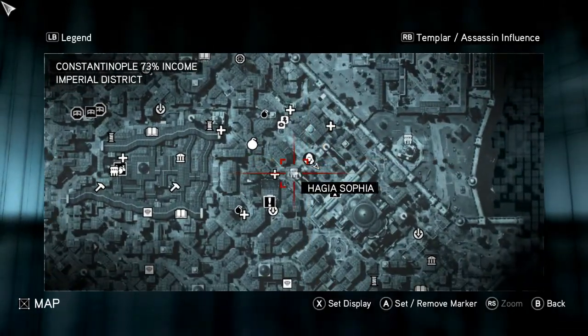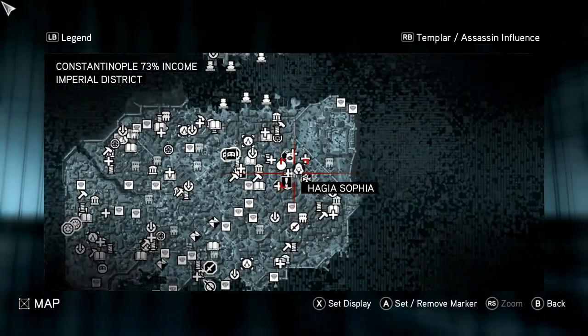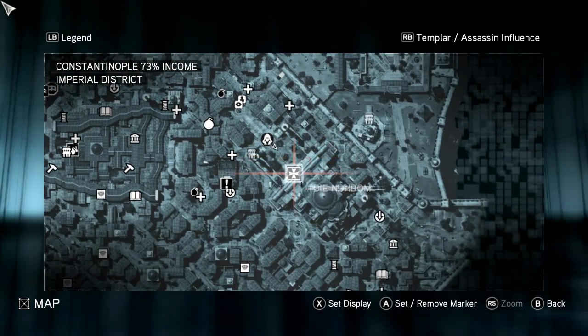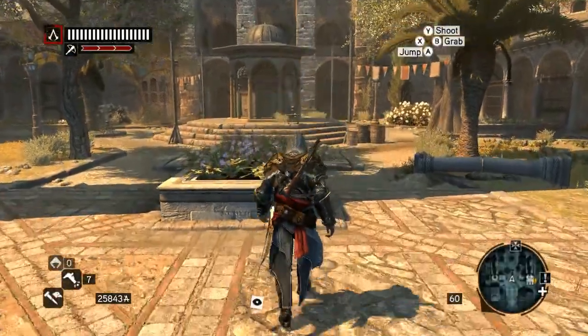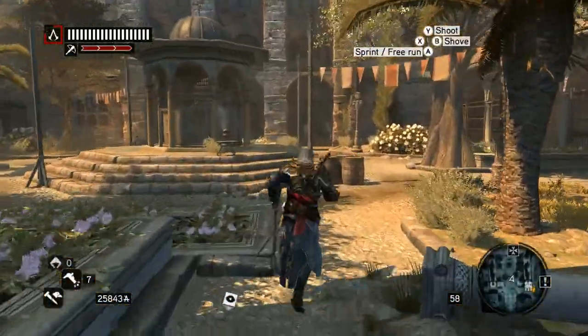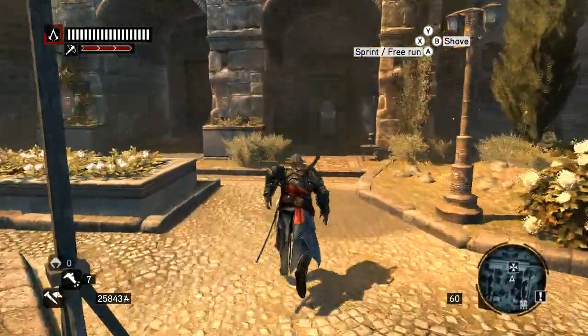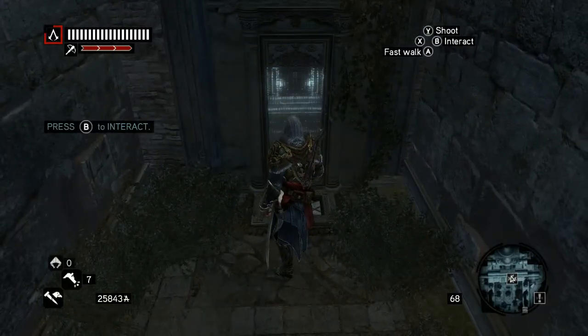Once you have unlocked it, you want to head over to Hagia Sophia on the east side. You will have a hidden tomb marker just in front of the main entrance, and once you get there you want to head up to this little center square where you will find a normal assassin door.